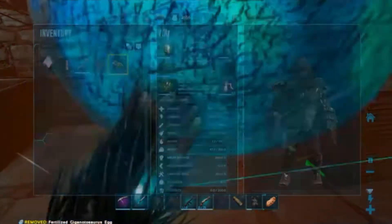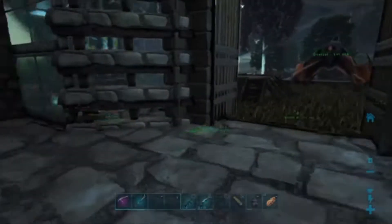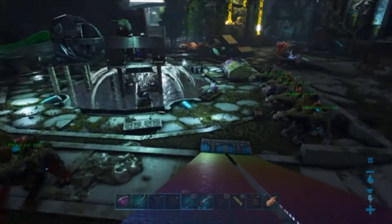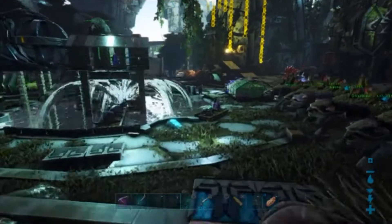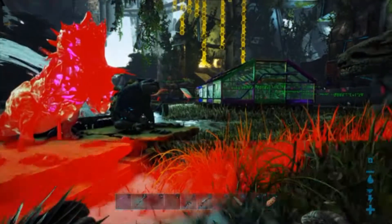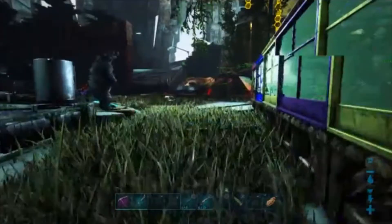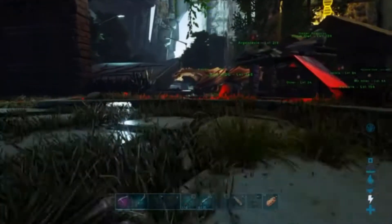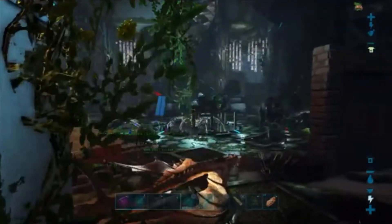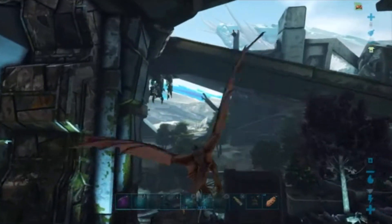The giga egg has 15 minutes left — that'll be easy. In 15 minutes we should be able to breed another one too. It's a little laggy though. Why is it lagging so much?